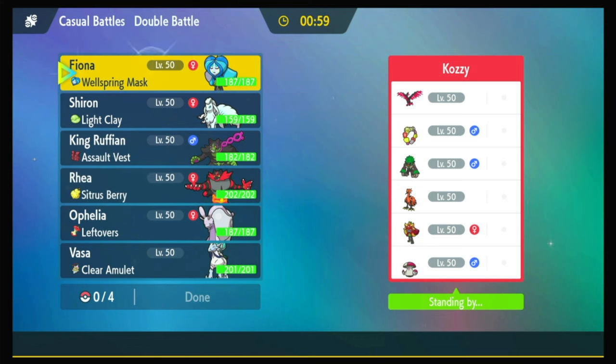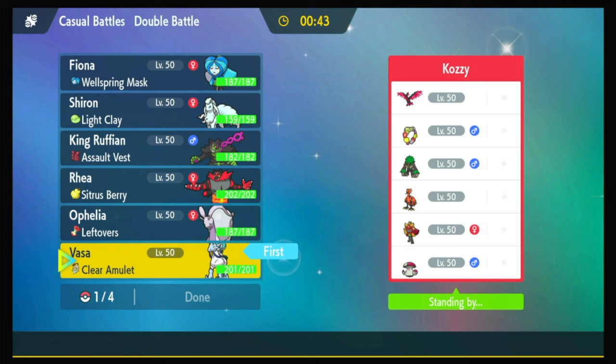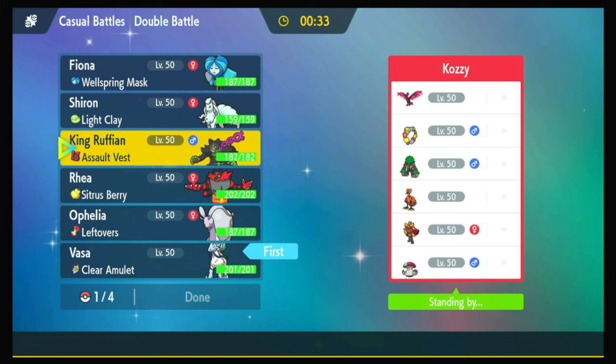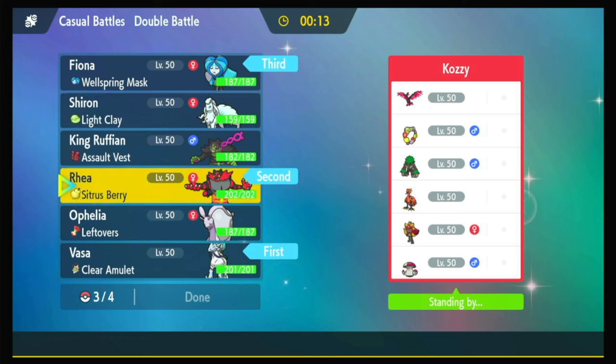I want to get Trick Room up immediately and then bring in Ogre Pond. So who can help me do that? Okidogi could stop a Fake Out, maybe. I'm wondering if I just lead Incineroar anyway, knowing they're going to use Zapdos. Maybe they catch me with the Zapdos, but oh well. Things happen.